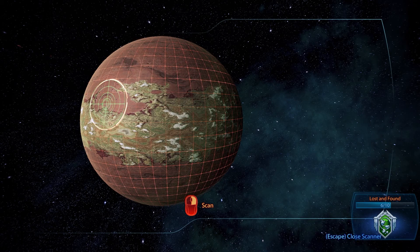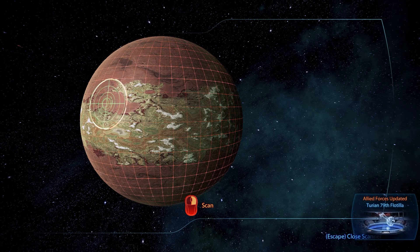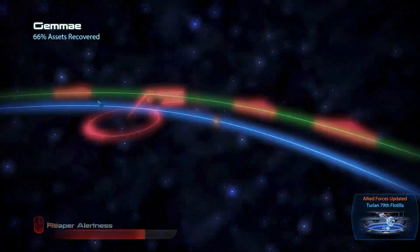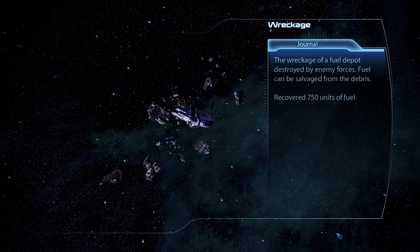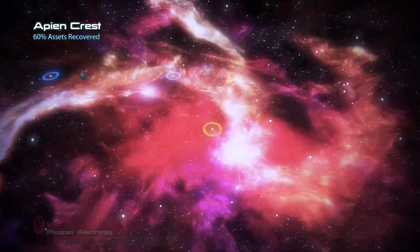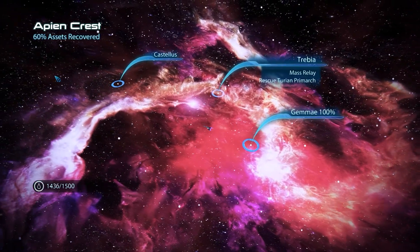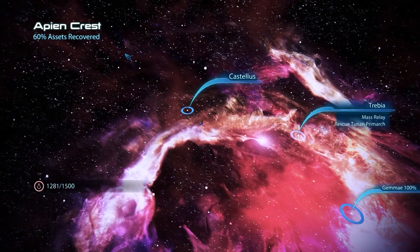There's the achievement 'Lost and Found' — six out of ten — which implies there's a war asset here. Turian 79 Fertilla. Let's go there and pick up more fuel — 750 units. Now let's head to Castellus, depending on how you want to pronounce it.